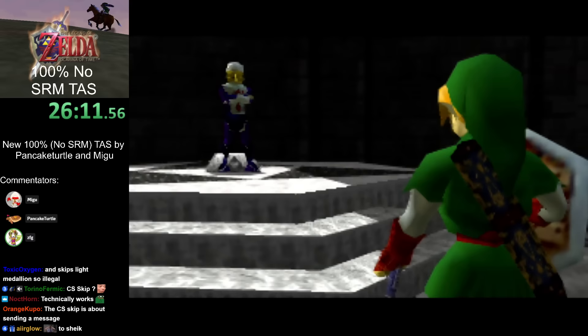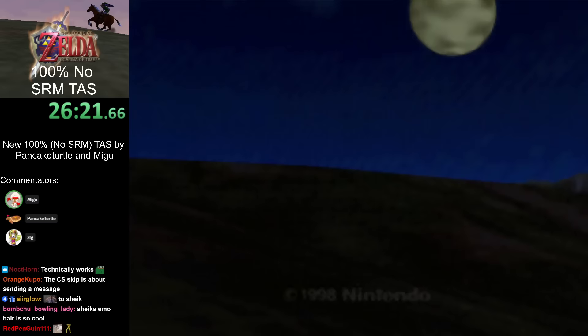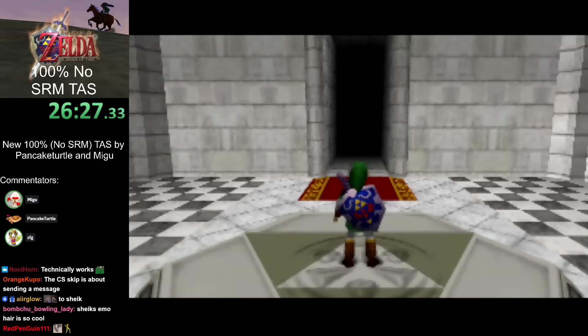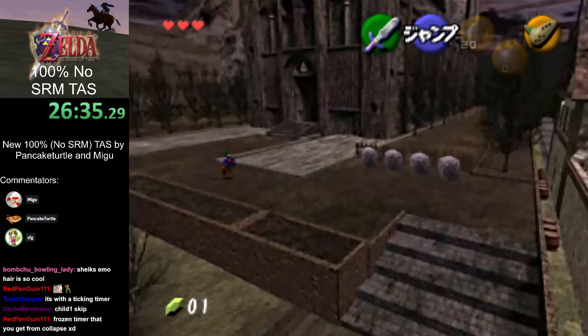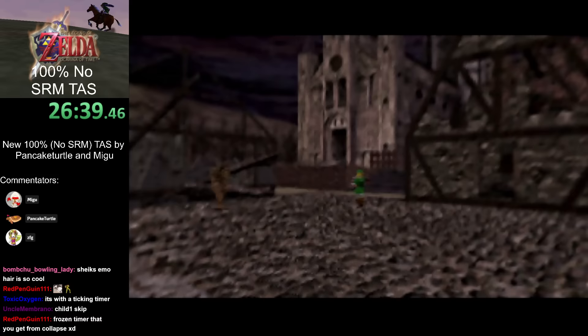There is a technical cutscene skip for this cutscene involving a Requiem Void Warp with the Collapse Timer expiring right when you get the Master Sword — but it's some complicated timer shenanigans that are absolutely not faster. It's just matching the 100% TAS time save.